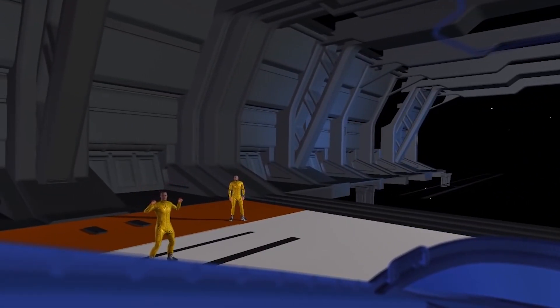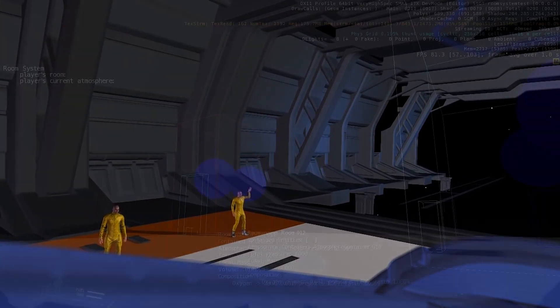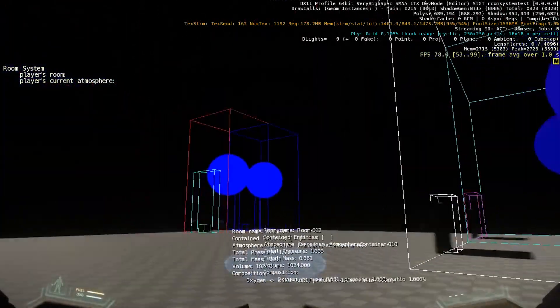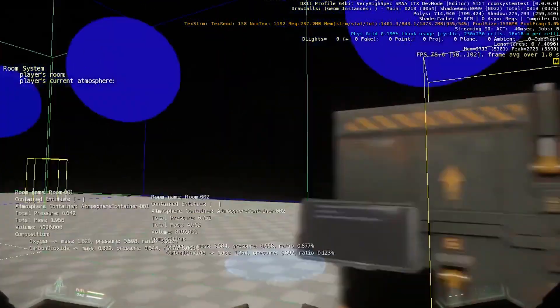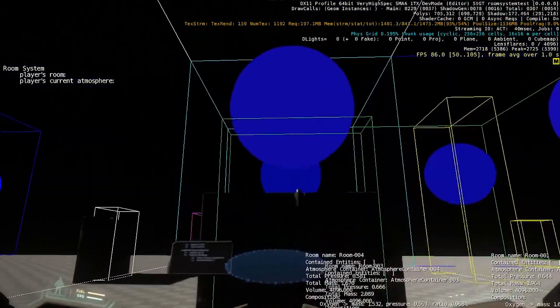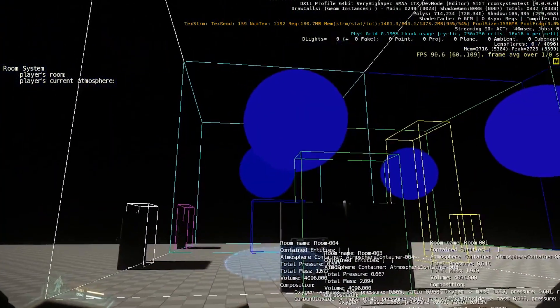We've seen some information on the room system and the life support and how it will work between different rooms — a really interesting concept. Something that has to be right, particularly if your ship comes under attack. If you take some damage on one side and vent the oxygen with the airlock shut, there needs to be a mechanism in place so that if you open that door, oxygen leaks from the room you've opened, and there might be vacuum there as well.